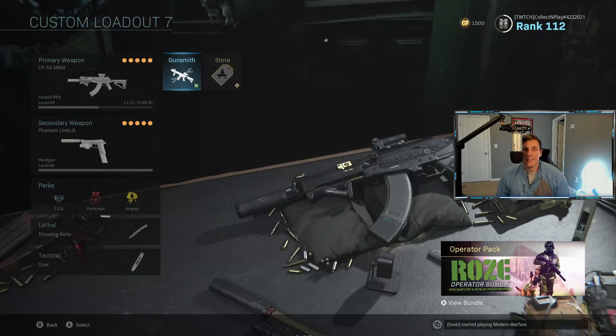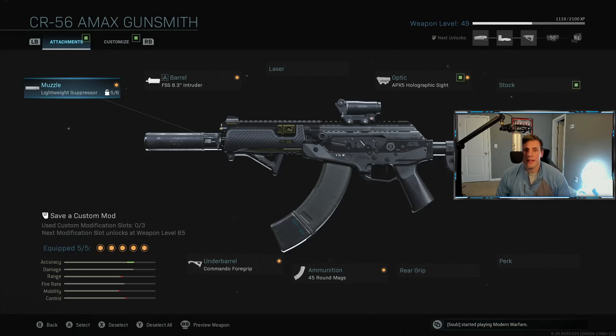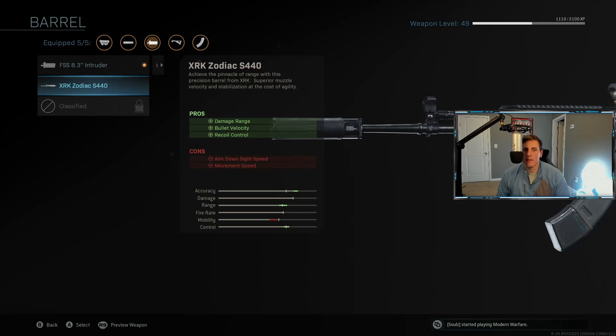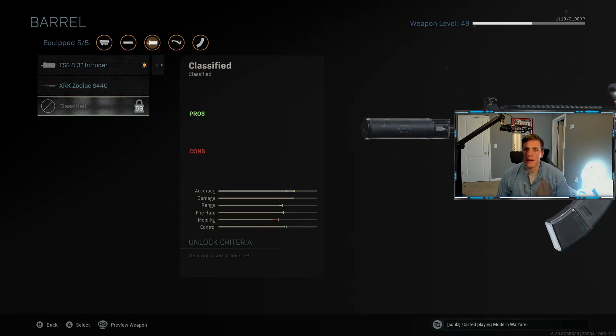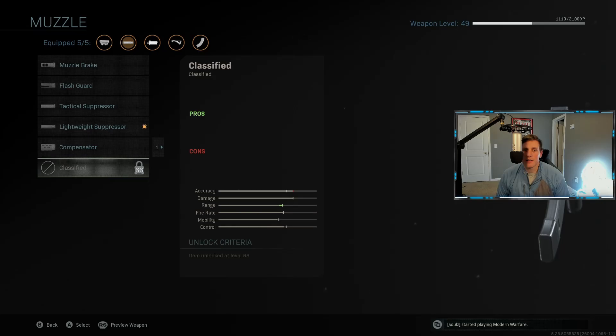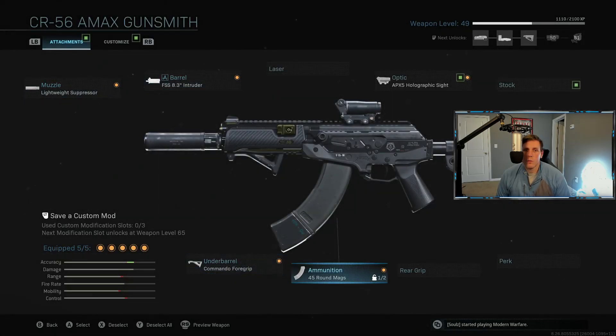For game number two, we are going to be running the CR-56 AMAX — another gun I have yet to rank up all the way. Kind of wanted to go with more of an SMG-style weapon. The Zodiac is definitely the barrel of choice, though that would be more of a Warzone class. We went with the Intruder barrel, the lightweight suppressor since I don't have the monolithic unlocked yet, 45-round mags, and of course the holographic sight because we are grinding for that Blue Dot.